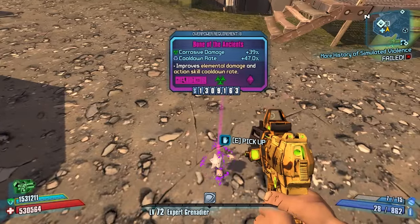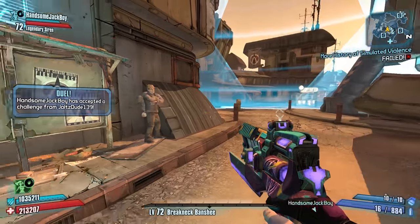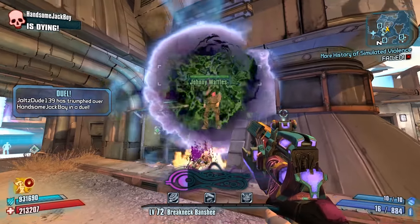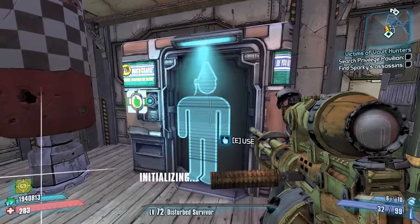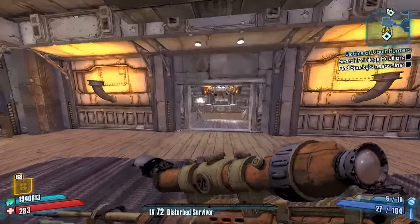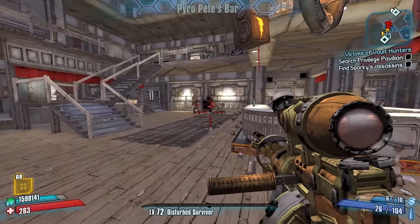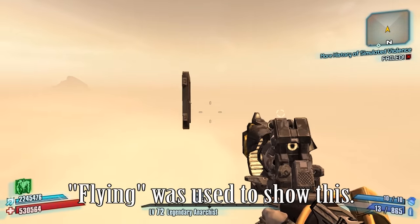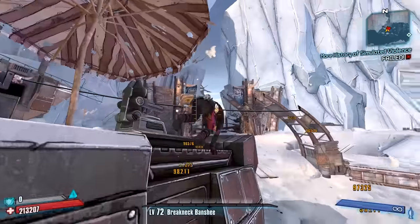Number 26: Elemental relics will boost the damage that barrels do. Number 27: If you start a duel, you can face-lock Johnny Waffles over in Sanctuary. Number 28: If you spec into Bore with Zero and then un-spec, you can still shoot through enemies, but you will not receive a damage bonus. Number 29: There is a floating door outside of Sanctuary once it's in the air. Number 30: If you're fast enough, you can actually take Big Bertha before Boom does.